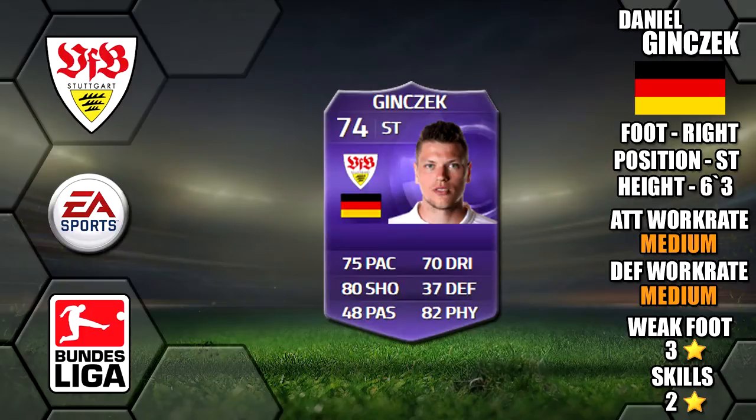Alright lads, so today we're going to be reviewing purple hero Daniel Ginczek, plays for Stuttgart in the Bundesliga, is 6ft3 tall, right footed, he's got medium medium work rates, a 3 star weak foot and 2 star skills.